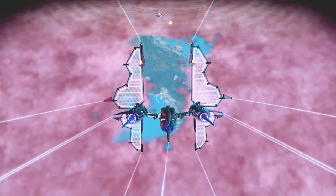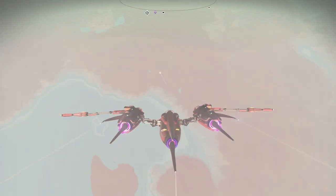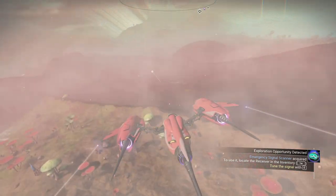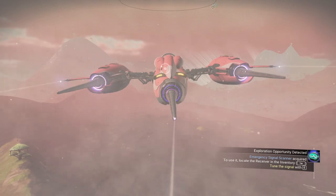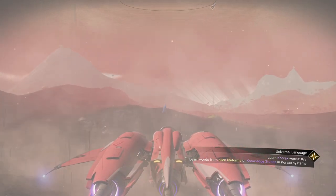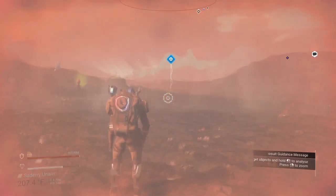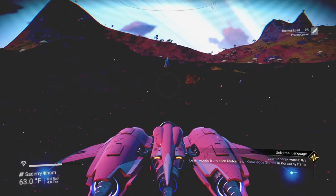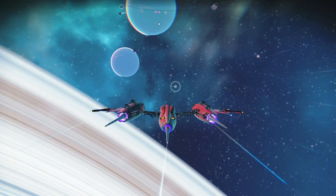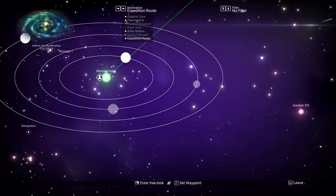Those deposits are holes — we don't need nanites as much at this point anymore, so not going to worry about getting them too much. Emeril 161 right there. I'm going to go ahead and collect that and I'll be right back with you. That was a quick run, like I said, and we're all done with that. We're going to get out of the system and hit our hyperdrive — we're 100% charged.